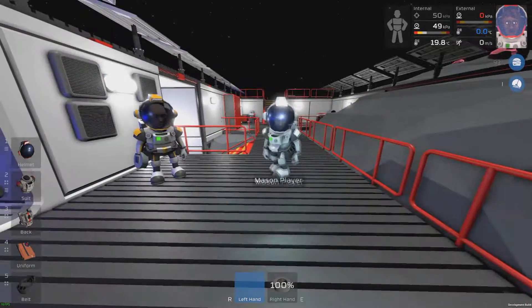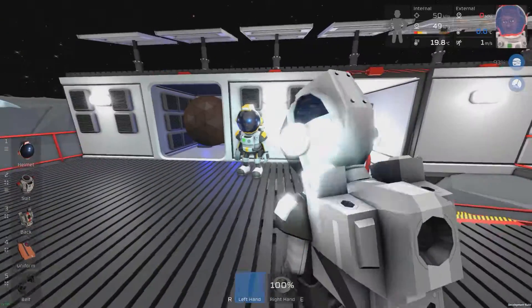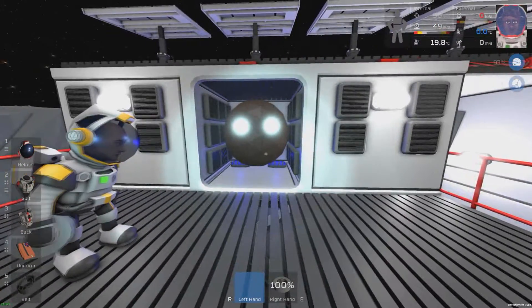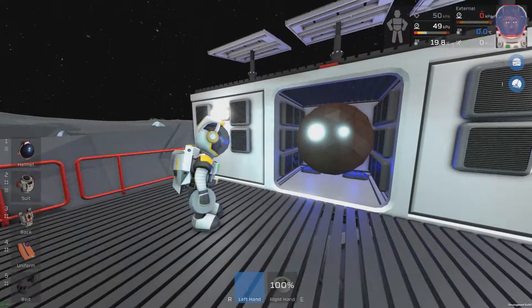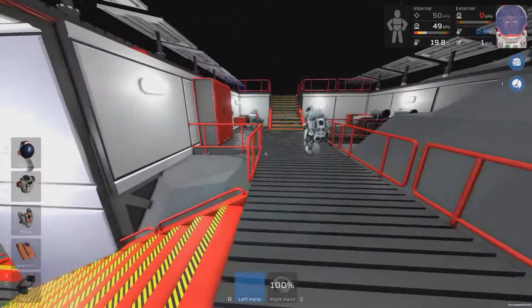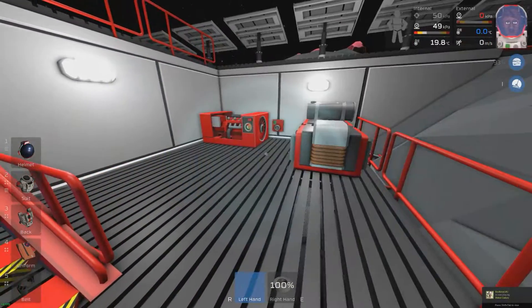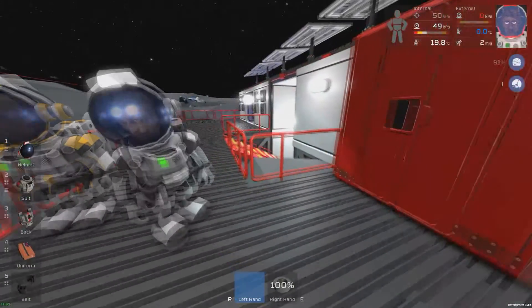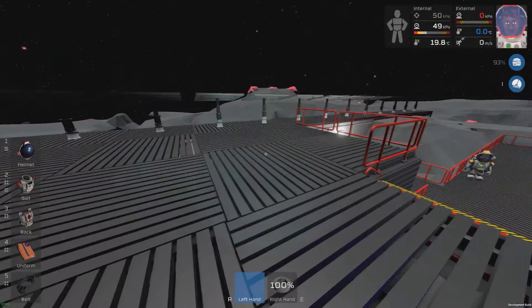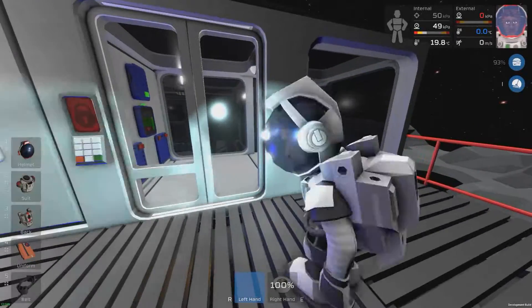I'm Mason and this is my base. We'll start up top here. Through this window is a pollutants tank, and that is for the entire base cooling — those pollutants get pretty cold and passively cool the whole base. Over here we have a backup generator system: a fuel generator on the right and a coal generator on the left. This locker is full of coal. Up top we have solar panels on either side — 32 panels. And then this is hydroponics, but we'll go through the other airlock for that.